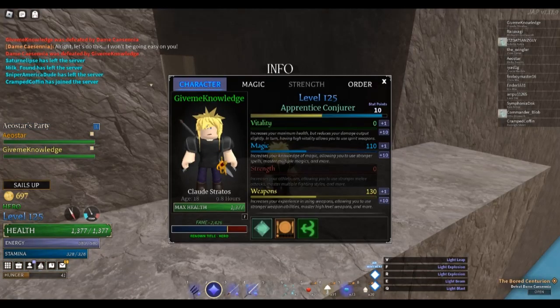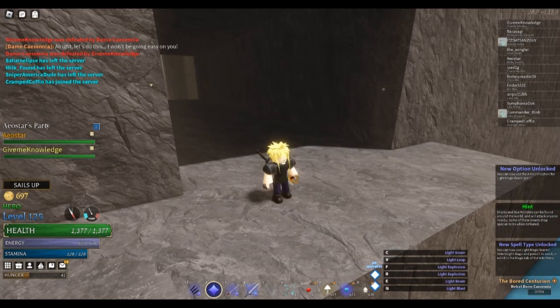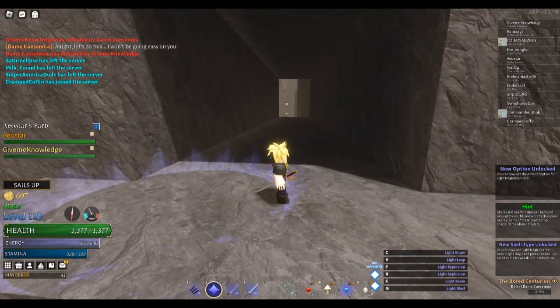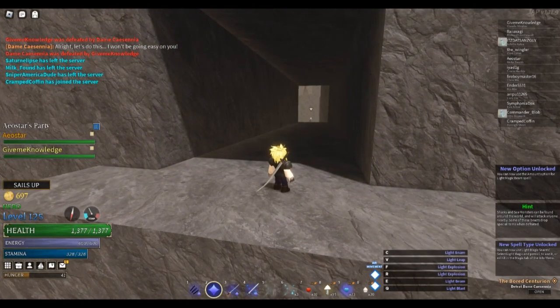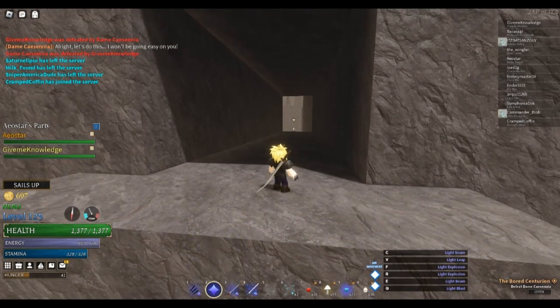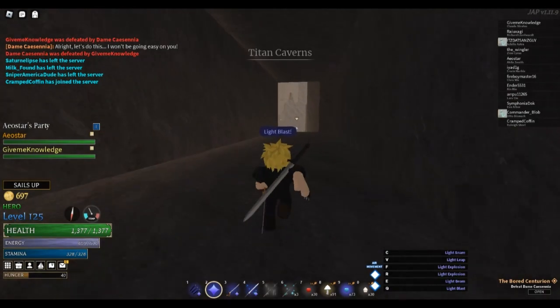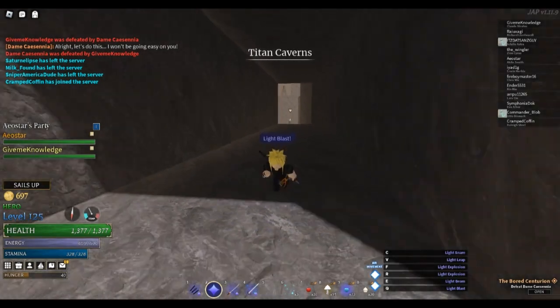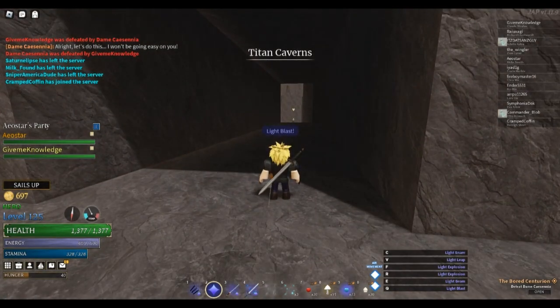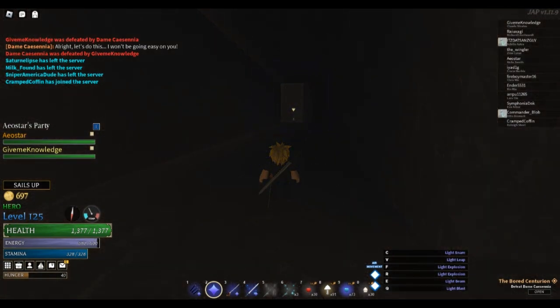We're back at max level and we should be able to use the beam option now. Let's test out the magic real quick. Now we should be able to do blast. We have a target over there. Oh wait, that missed. I thought the angle would be a little bit straight, but I think we have to aim a little bit up. The aim box or the mouse circle is not exactly the most accurate.